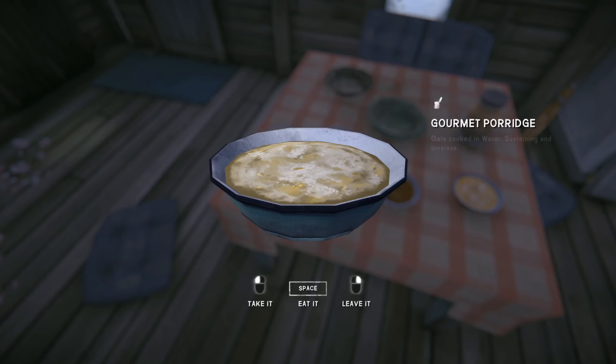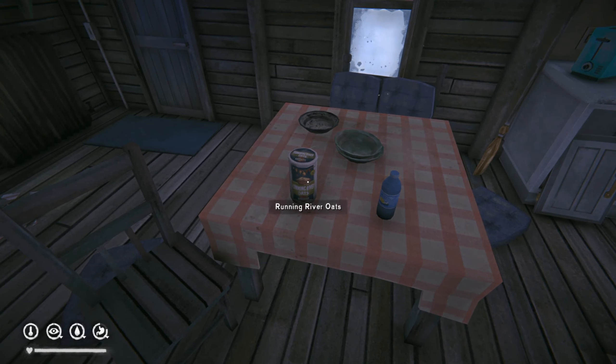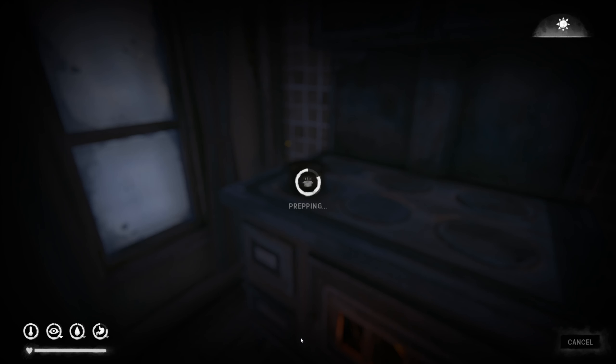Next we have porridge, which requires a small amount of oats and half a liter of water. Porridge provides 350 calories.